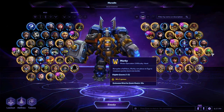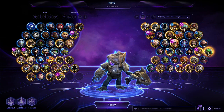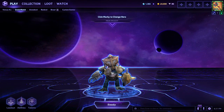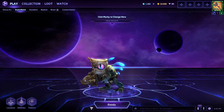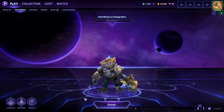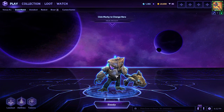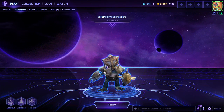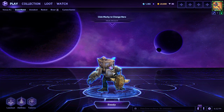Up next, we're going to be playing one of my favorite characters — Murky himself, Sir Markalot. Murky is one of the most polarizing characters in the game because he's so adorable and cute, but no one ever really wants him, even though at times he can be really good and such a nuisance to the enemy team. We'll talk more on that when we come back — stay tuned.